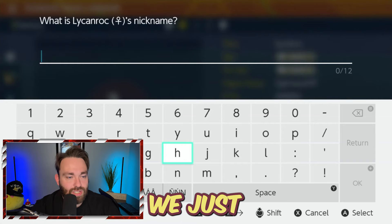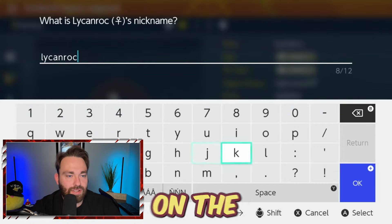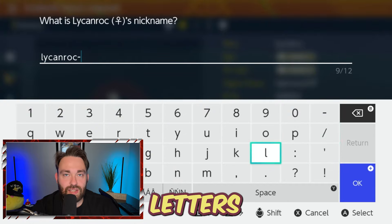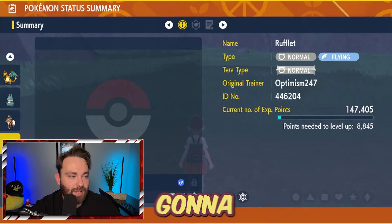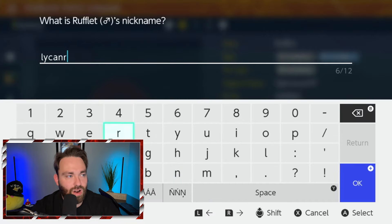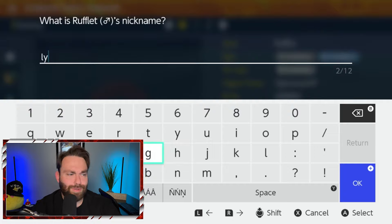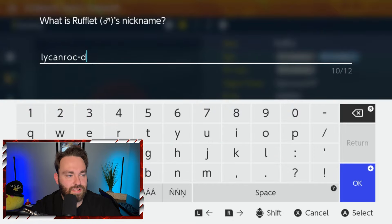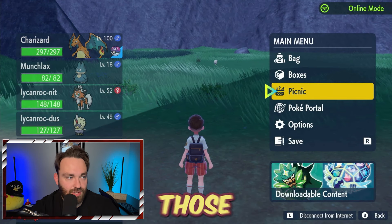Let's nickname these last three Pokemon we just caught. We caught a Lycanroc — nickname it Lycanroc, then dash, then the first three letters of the form you want, except night uses NIT. So Lycanroc-NIT is the night form. Then we nickname a Rufflet Lycanroc-DSK for the dusk form, and Lycanroc-DAY for the day form, since day is a three-letter word. This also works in Sword and Shield — those same nicknames work there with the three codes we have for that game.